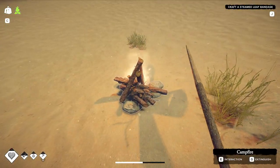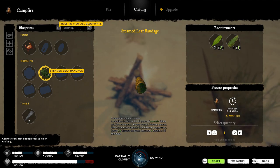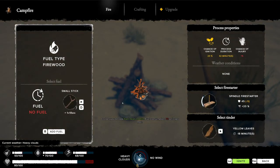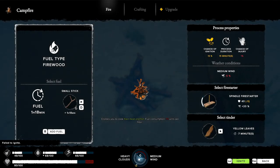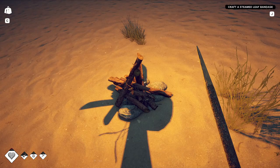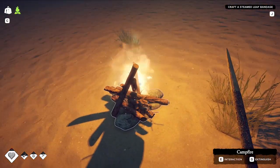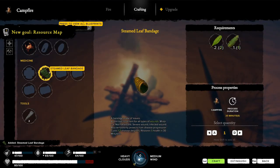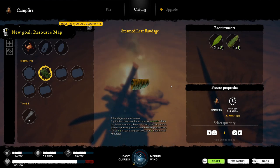Oh, this is still going. Steamed leaf bandage — not enough fuel to finish. The crafting process is 20 minutes. How much fuel do I have left? Did it just go out? Ignite. Ignite again. Failed to ignite — I'm really not very good at this. 14 minutes, and it worked. Now it's dark. Part of me wants to sit down and do the math on some of these timed actions. That's 40 minutes of steaming bandages in which I had to sit by the fire and make sure they didn't burn.